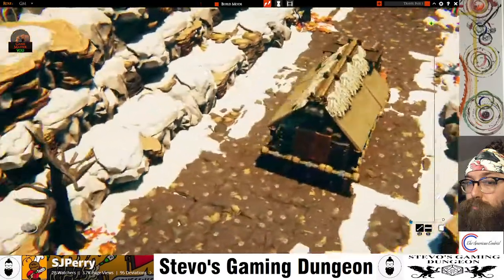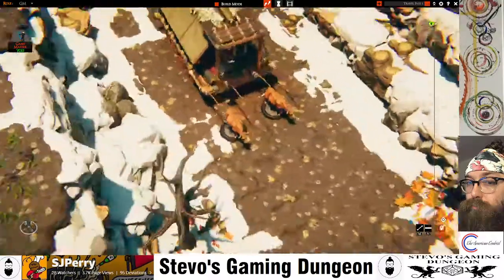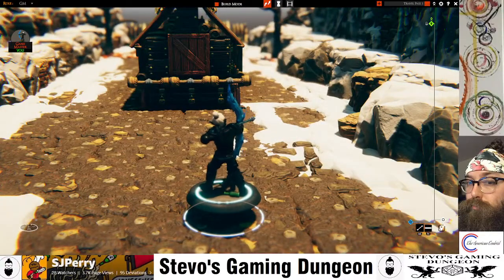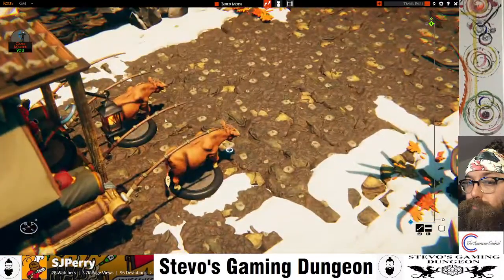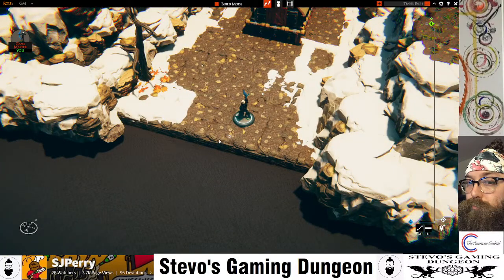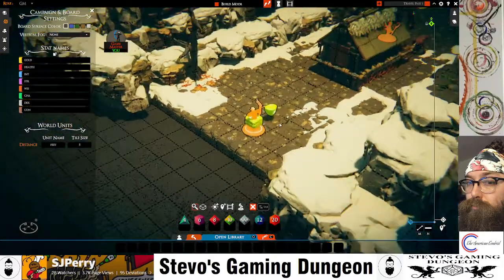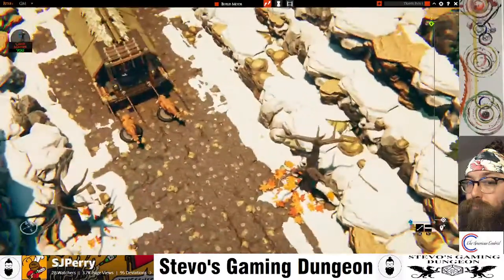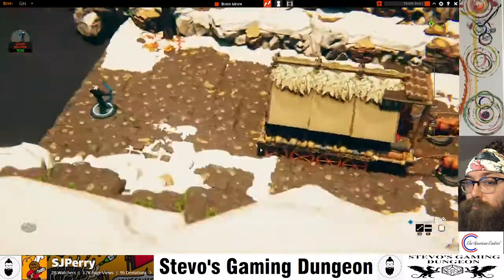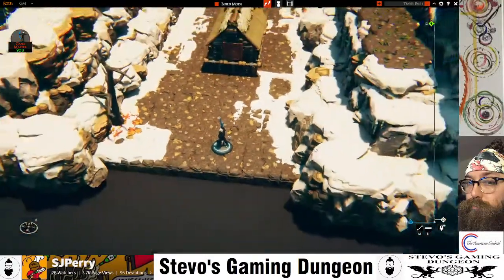One thing I noticed as a DM — my character here can see these cows up here because I'm the owner of the map. But players have Fog of War vision — if it's not in their line of sight, they're not going to be able to see things even though I can. I had a little issue with that last night in my game where a player couldn't see the enemies even though they were right around the corner, just because they weren't in his line of sight. You've got to keep that in mind as a DM.